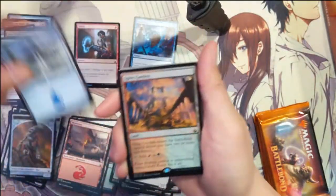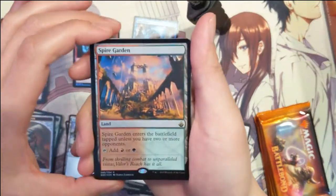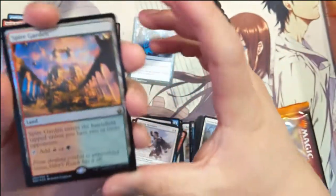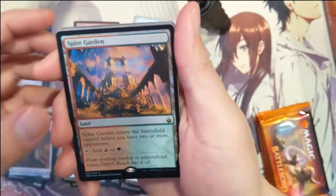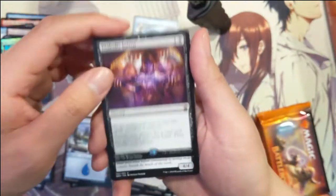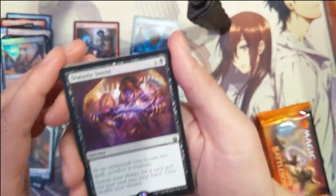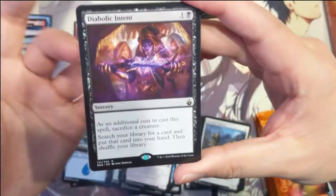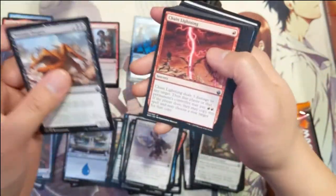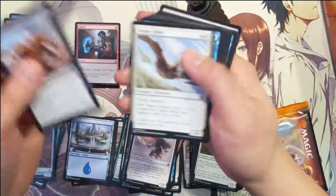Got a mirror island — a foil rare land, and it's the red-green land cycle. Very nice hit. Then Diabolic Intent — a very good rare. By sacrificing a creature, you basically tutor up any card. Wow, that was a good pack.